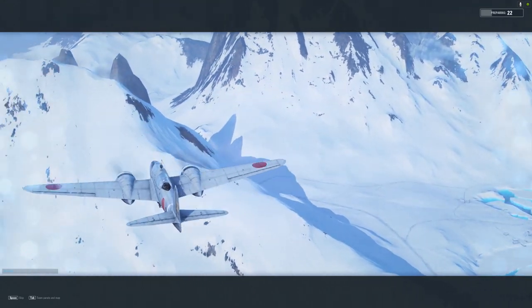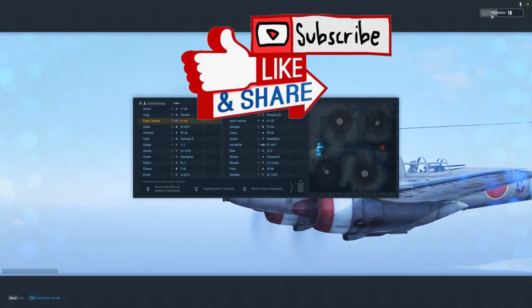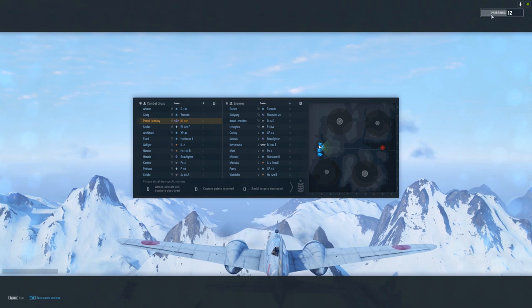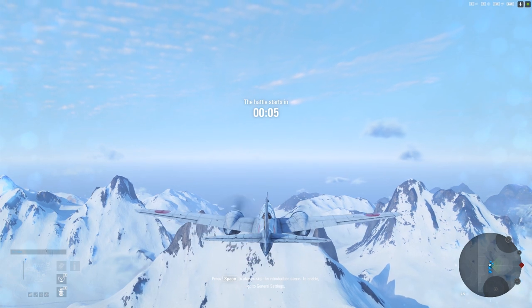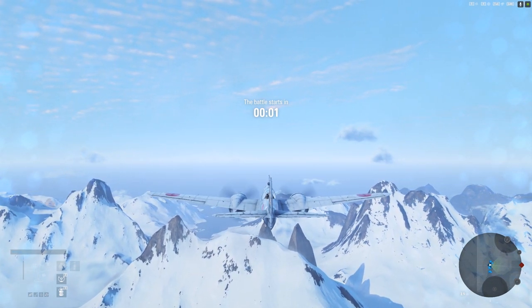Hey there! Postal here! So today we're taking out the Key 102. This is a tier 6 battle and a tier 6 plane. Let's go ahead and get that military base.